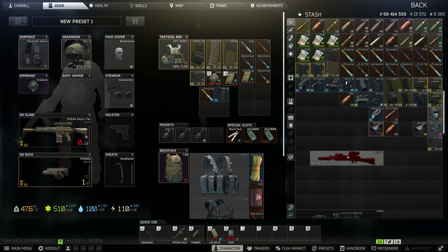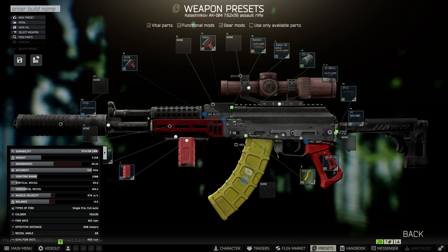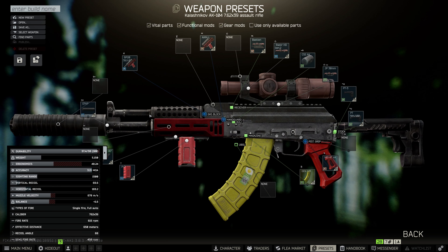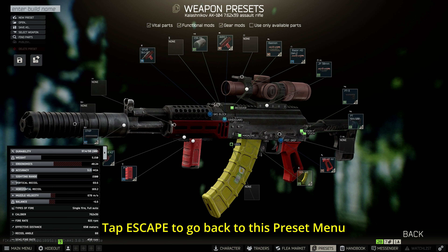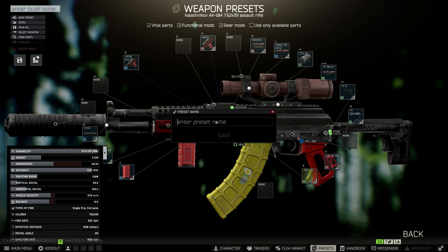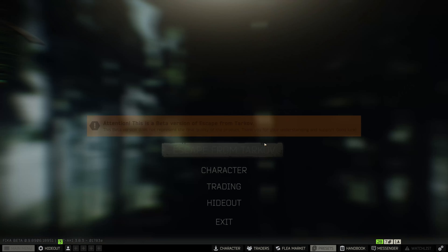Here's our gun - this is the gun I want to build. But I built this in the preset and it's not built in the game yet. When I go into the modding window it builds in real time, but in the edit preset menu it's not. So let's go back and save this. I want to do Save As - I'll call this 'Caribbean AK.' This is my Caribbean AK and it's going to end up in my AK-104 presets. Let's save this gun.